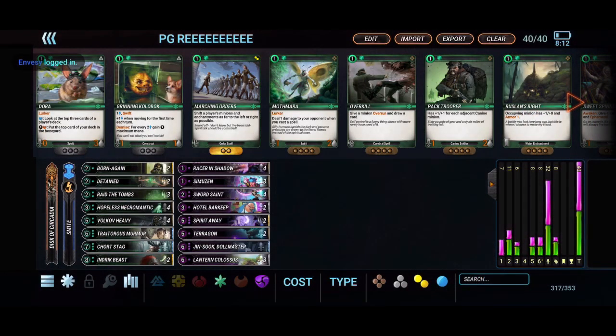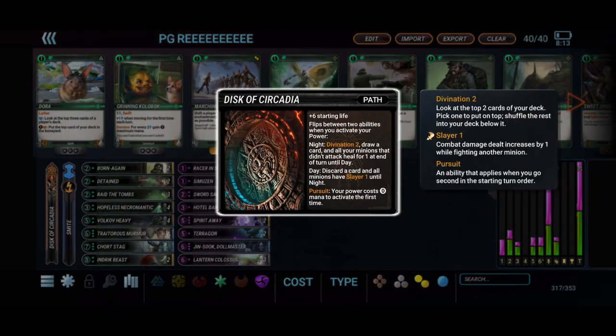Alright, hopping into the list we'll look at the path and the power — it's a pretty strong combination and pretty much the engine for the early game of this deck. We're running Disc of Circadia, which is a super underused path. I think this path is very unexplored and has a lot of power in it even outside of reanimator decks. Basically, whenever you use your power it flips between two abilities: day and night. When you're in night you divination two and draw that card when you enter night.